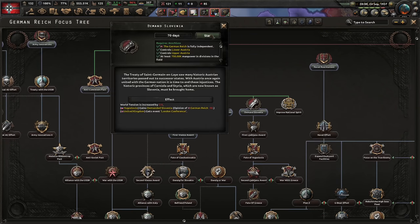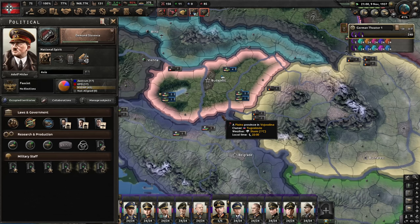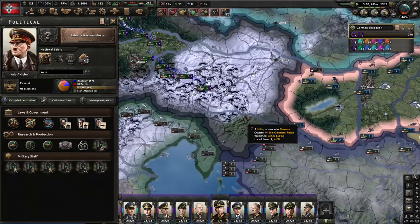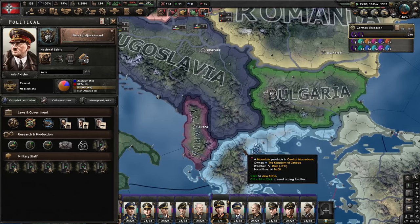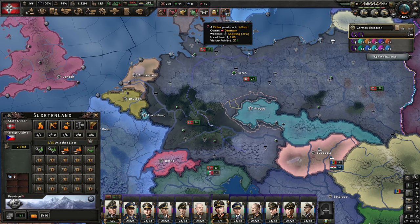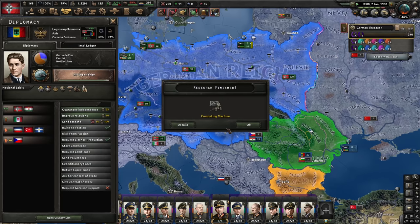We can now invite Romania because, thanks to us making them fascist earlier, they're now Legionary Romania. Invite them into the faction. With that, we'll soon be able to make them our puppet. Let's also get an army logistics expert. For military factories, I'll try to get them in core territory rather than non-core states, since core factories are vastly superior. After some reshuffling, the factories are in core territory — wonderful.